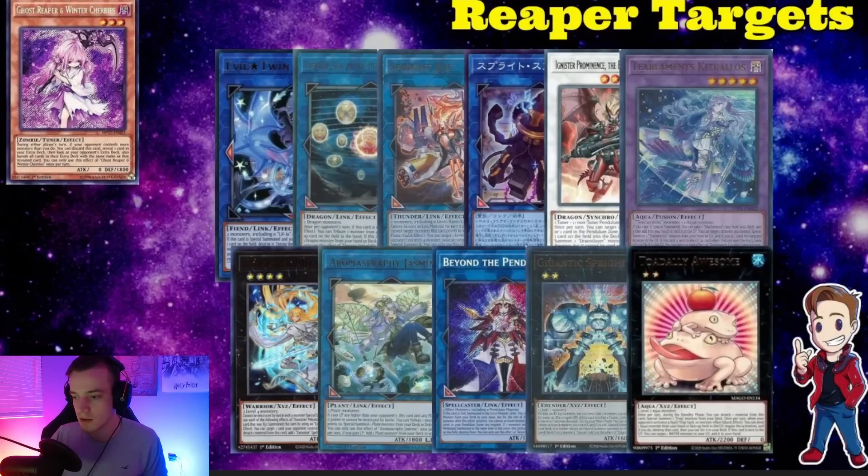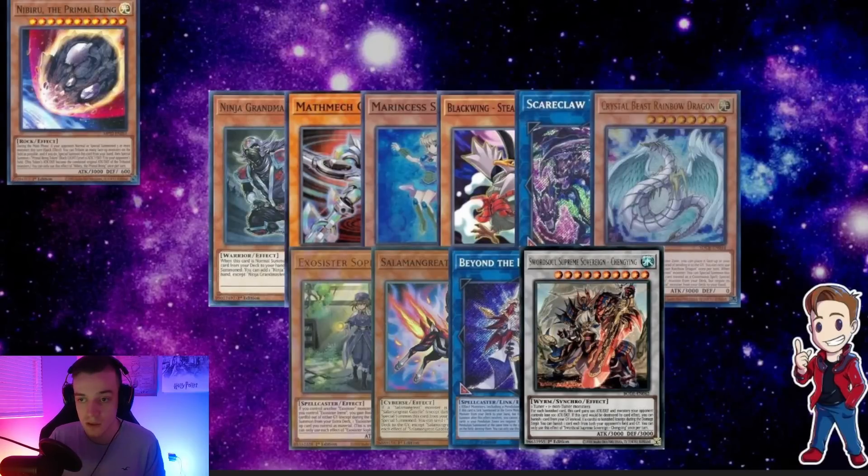Moving to Nibiru — a lot of people have been asking if this card is still worth running given cards like Gigantic and Lulu. I think it's still going to be a three-of in the sideboard; I'm very hesitant to put it in the main deck. But it's still a blowout versus most matchups — Ninja just spams the board without putting out a negation, and you have Mathmech, Marincess, Blackwing, Scareclaw, Crystal Beast, Exosister, Salamangreat, Pendulum, and Swordsoul. Nibiru still has tons of application, and with Lulu and Gigantic in the format, a lot of people won't be respecting it, so it could be even better now.